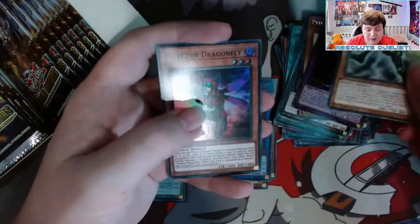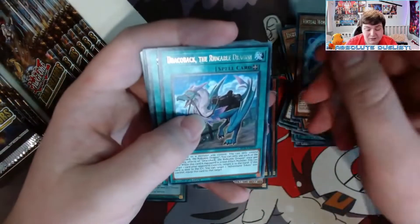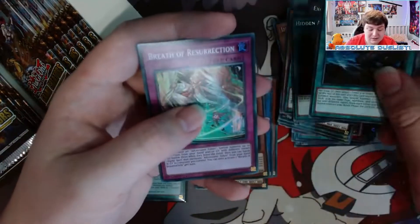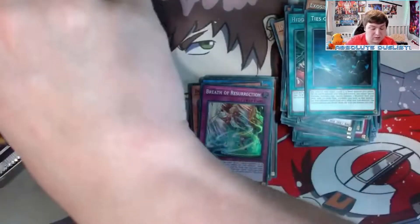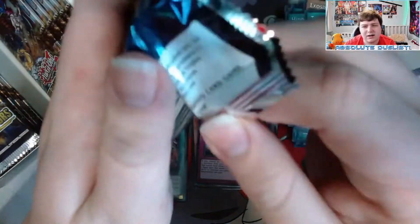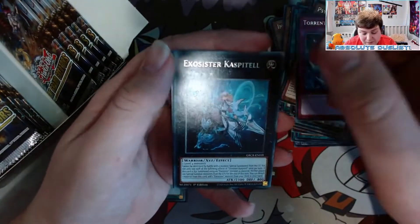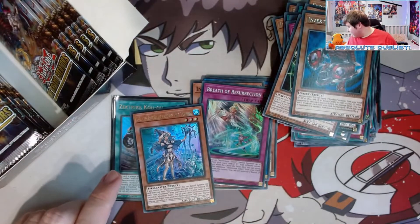Another Wielder, Hidden Armory, Insect Imitation, and Torrential Tribute — first one! Insect Picofalina got made into a super rare, which is nice since it was originally a common. Good for insect resonator turbo players. Gokipole, Papillon — one of the new equip spells for the brave token. Stag Tracker, Rising Carp, Insector Hopper, and Insector Dragonfly as a super rare too — people wanting to play all-super Inzektors can now do that!